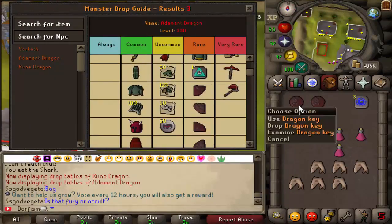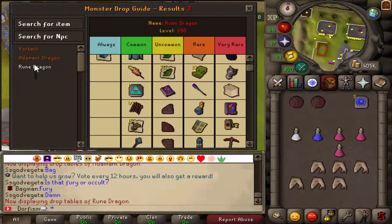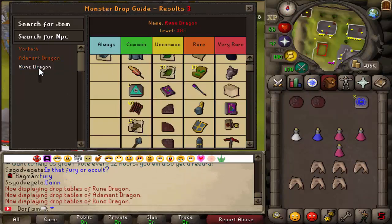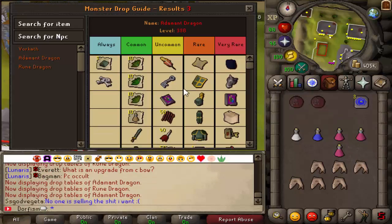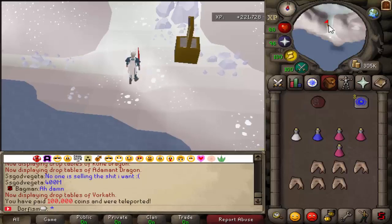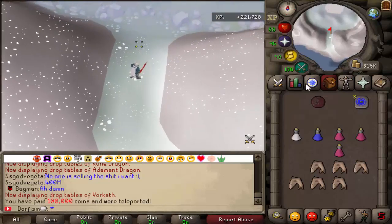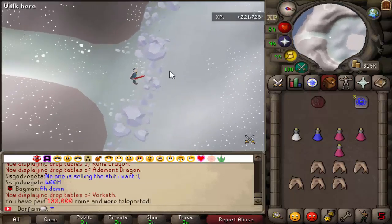My audio and video messed up and I lost some footage, but right now I'm showing off the admin dragons and the rune dragons. I can teleport to the admin dragons, but unfortunately I need super donator rank to teleport to the rune dragons. Both are pretty decent money. I'm also showing off the dragon key — it takes four pieces to craft — and with that dragon key you can teleport to Vorkath, which is a really good money-making method. The drop table there is absolutely insane.